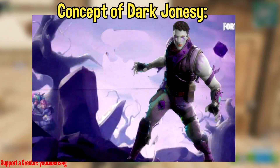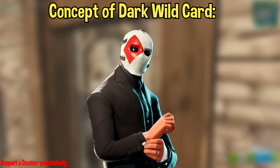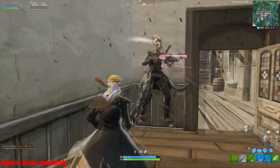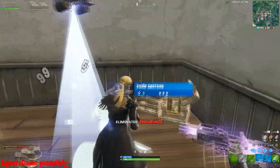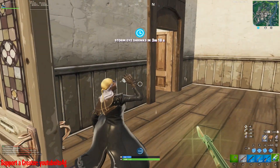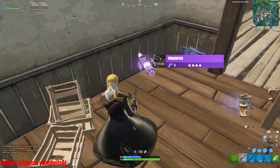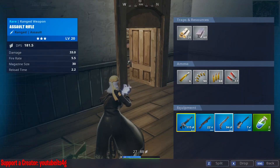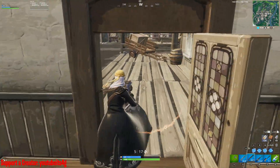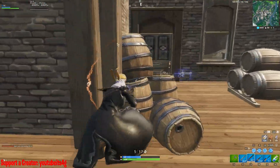These honestly sound pretty cool. The Dark Wild Card is probably just going to be very similar to the John Wick skin but with a Wild Card mask. Dark Jonesy might look like a Dark Bomber version of Jonesy, but we'll have to wait and find out. The Dark Red Knight is probably going to be a female Black Knight. It could be totally different — we have no idea because these skins are actually encrypted in the files, and we only have the text information about them with no images just yet.